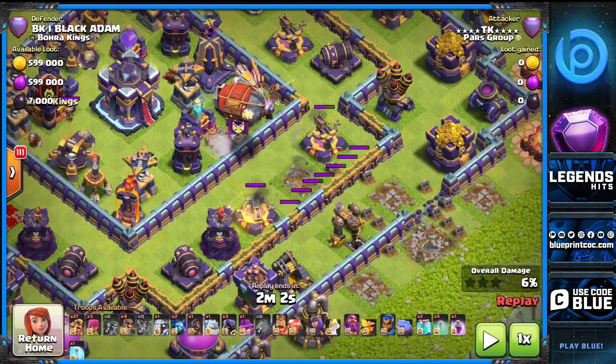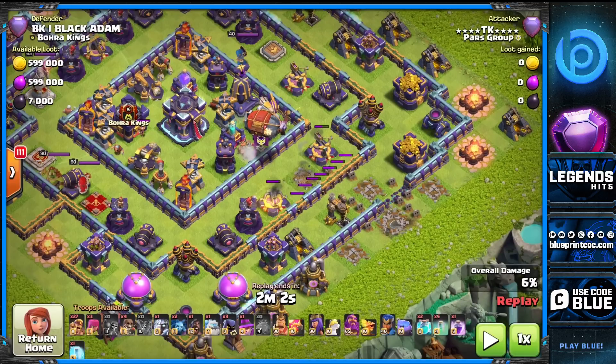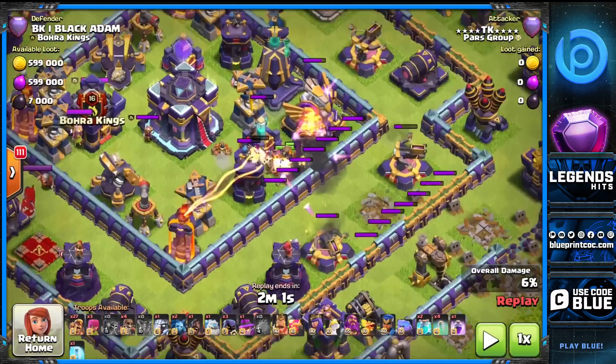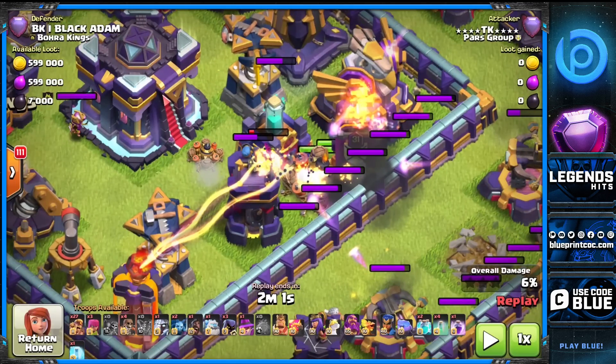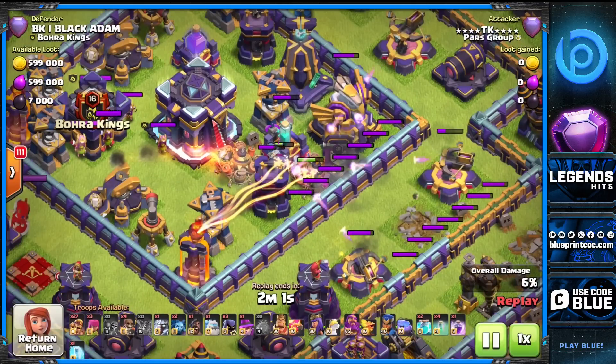Look at this landing — I didn't go too deep, and look at my angle: I'm not close to the bomb tower's splash damage area after it gets destroyed. That's why choosing a slightly lower angle when dropping the blimp makes all the difference. If I had dropped the blimp a bit higher, the bomb tower splash damage would have hit me. But the goblins will go and activate the next giant bomb for you, so if you land this way your archers will still be fine.